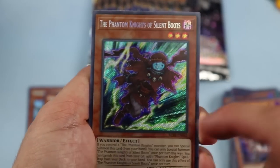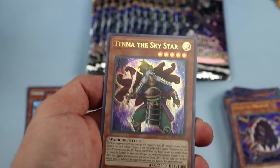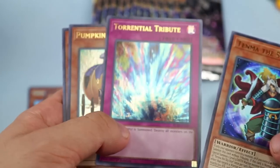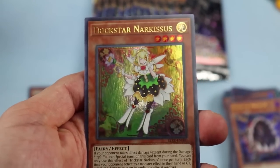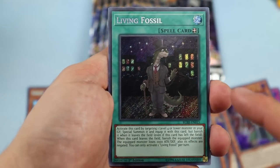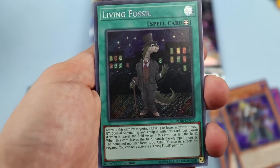Phantom Knights of Silent Boots — not very expensive, could have been an ultra rare, not sure why they gave it as a secret. Tenma the Sky Star, Torrential Tribute — nice reprint. Pumpkin Carriage again. Trickstar Narcissus — rarity bump from common to ultra rare. Living Fossil — I really like this card, it's like a Premature Burial but negates the card's effects and only works for lower monsters.